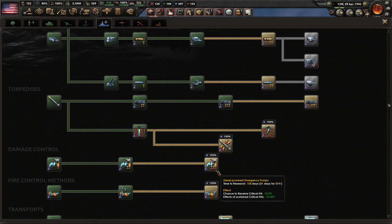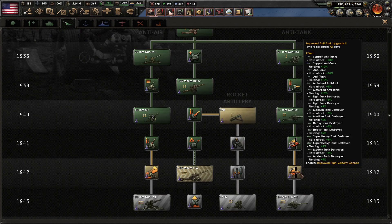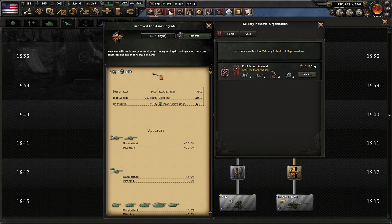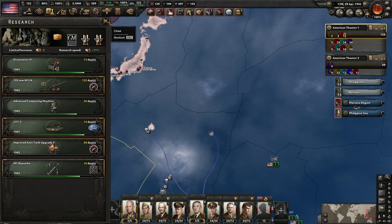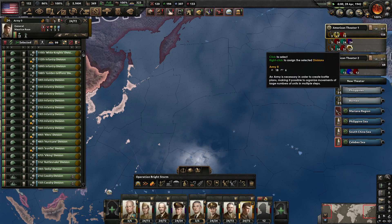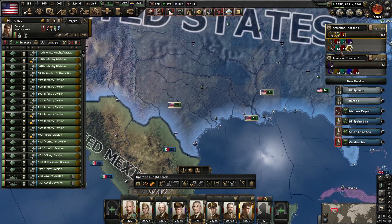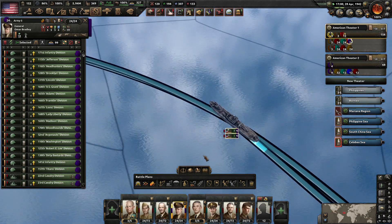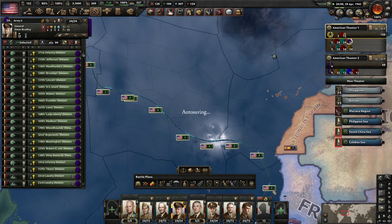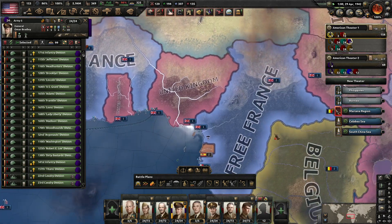Might be nice to do some naval research just to get passive buffs. But for now we'll go with — we'll get that improved high velocity cannon and then we'll finally build those tank destroyers that I said I was going to build forever ago, just due to the fact that they're historically accurate.